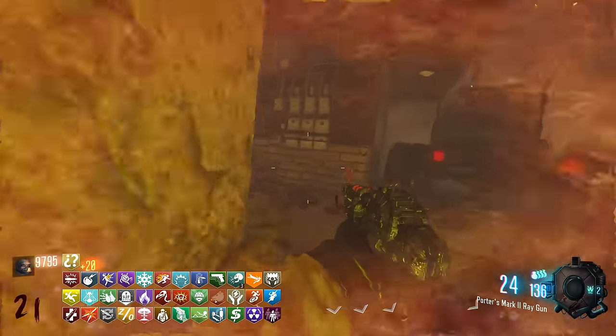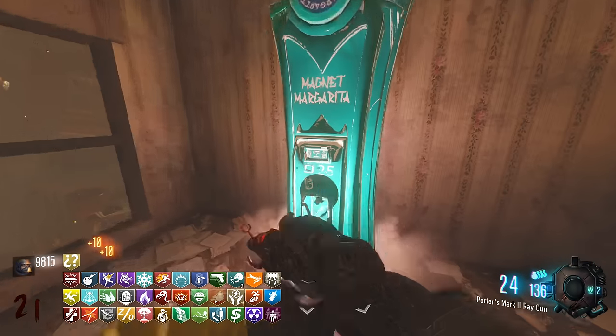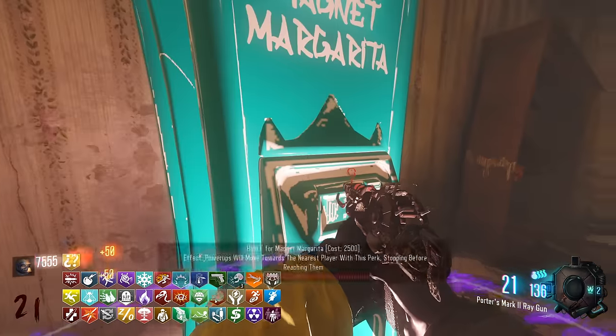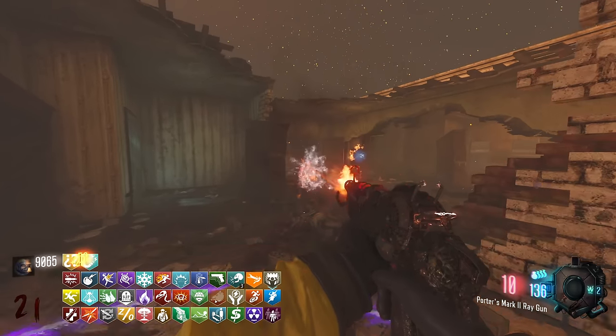Oh, that's a new perk — a Custom Zombies perk. I can't remember what it's called, but it's Magnet something. Magnet Margarita — power-ups will move towards you. That is just insane. Yeah, it stops just before you reach them. What an amazing perk.